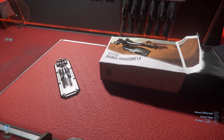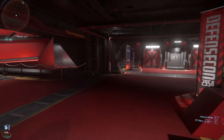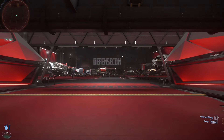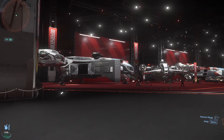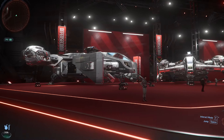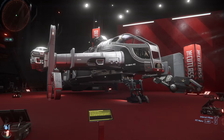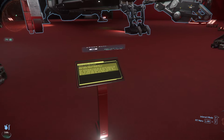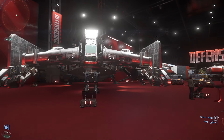So we're going to head to the DefenseCon. This is basically all of the Drake ships, and it takes place outside of the normal Invictus celebrations because of historical reasons — apparently there was some bad blood between the UEE and Drake. So here we are, we've got all the ships. We've got the Cutlass Black, which is arguably one of the most popular ships in the game. It's definitely a very nice little runabout and a great starter ship.